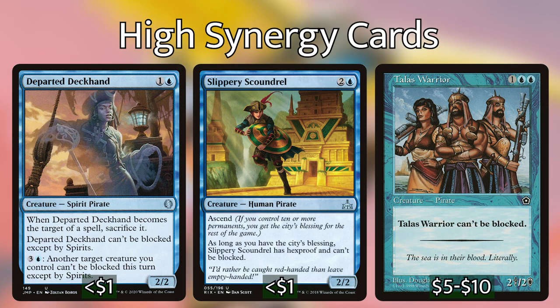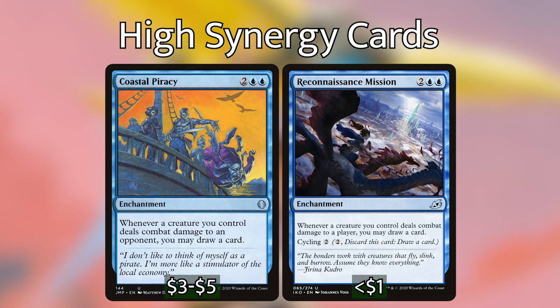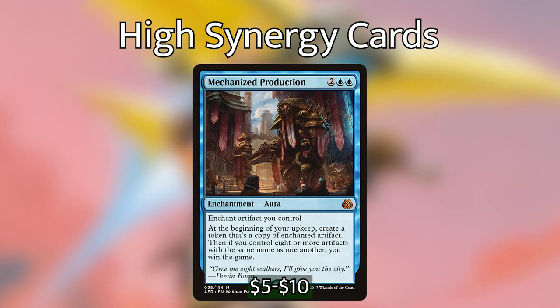Since we already have the goal of getting in and doing damage with our evasive creatures, Coastal Piracy and Reconnaissance Mission fit right into a deck with Malcolm. Both of these enchantments say that whenever a creature you control deals combat damage to a player, you may draw a card. Another 4-drop enchantment that is a must-have is Mechanized Production — you enchant a treasure token, and at the beginning of each upkeep you copy it. If you control 8 or more artifacts with the same name, you win the game.